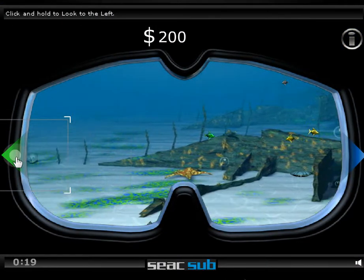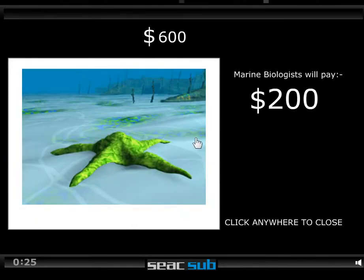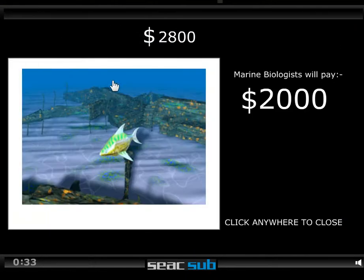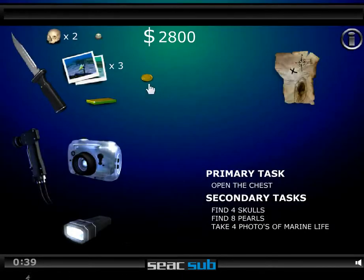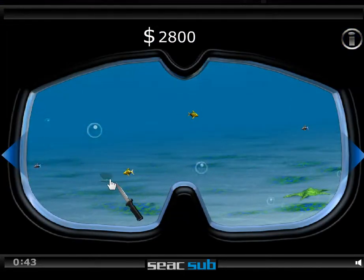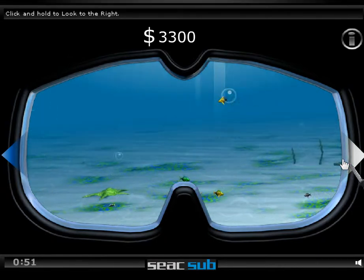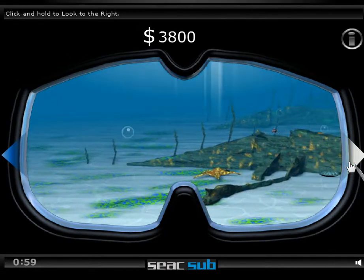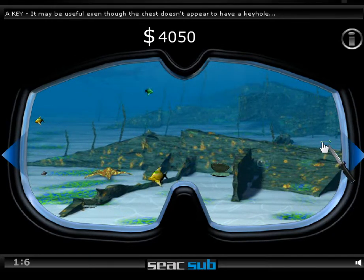I thought I had that fish. I have this very zoomed in on full screen because I can. Got that fish. We'll start from this side and start actually looking for other things. So we need 8 pearls, 4 skulls. I thought that was a thing. And 4 photographs, and 1 gold bar — but they don't mention that. And a key.